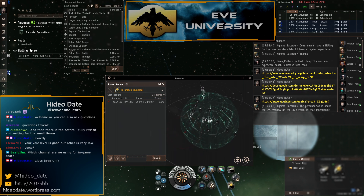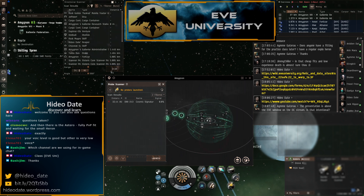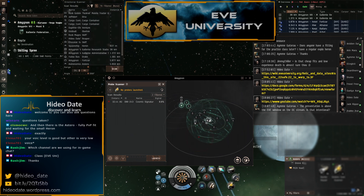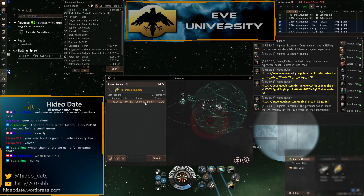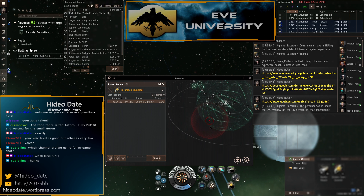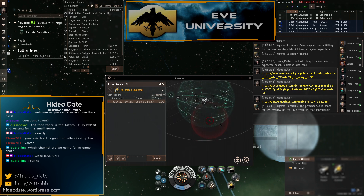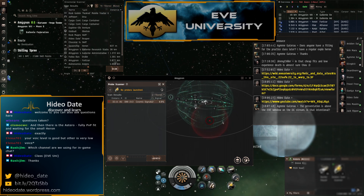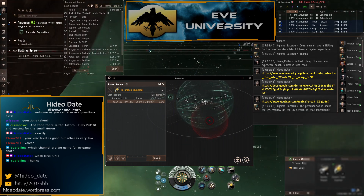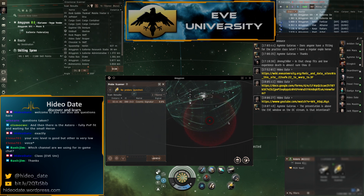You have the system map and your D-scan range visible. To stay safe, you can see your signatures here — double-click on one and the camera focuses on it, highlighted slightly. You might have 20 signatures or more, and you can use the mouse scroll wheel to zoom in and out.